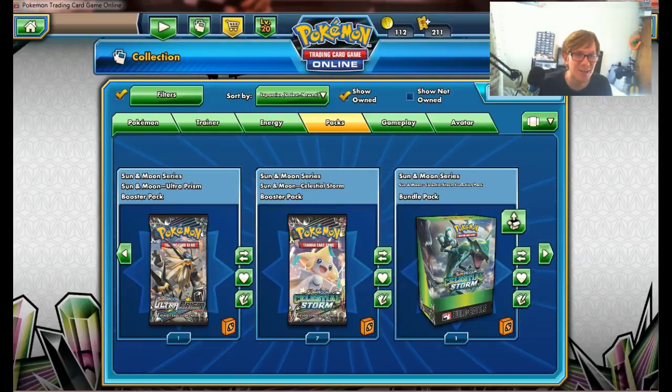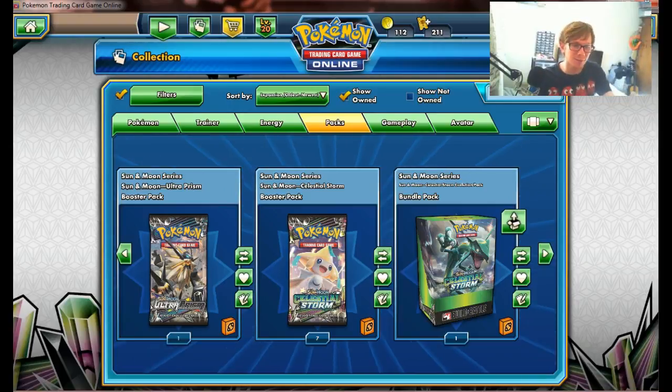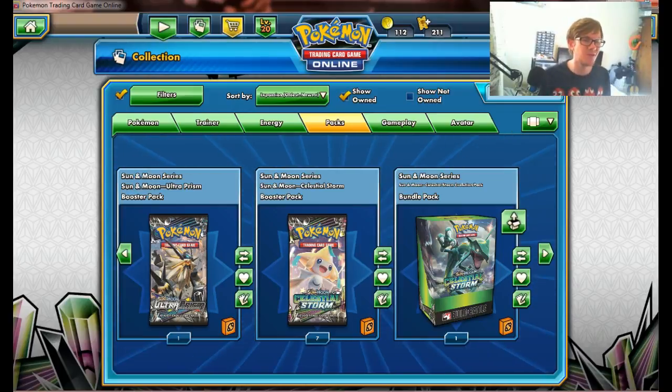Hello fams and famettes, it's Cat your boy Cat. Today we've got some Celestial Storm stuff to use. We're going to open these seven packs and then see what's in our pre-release box.